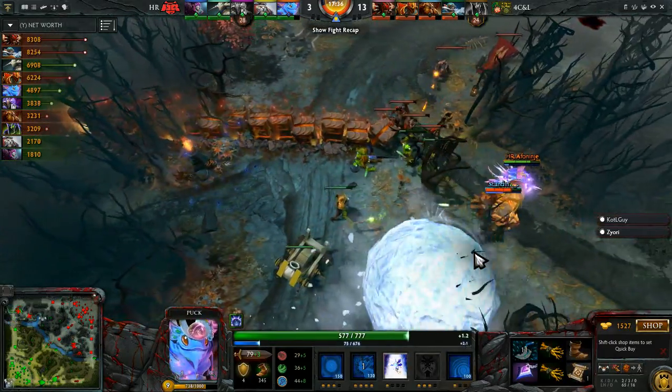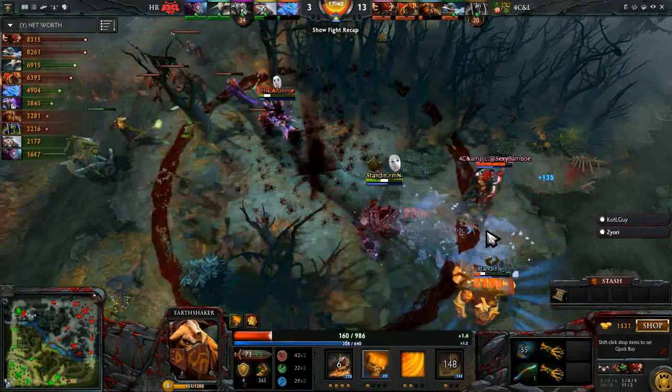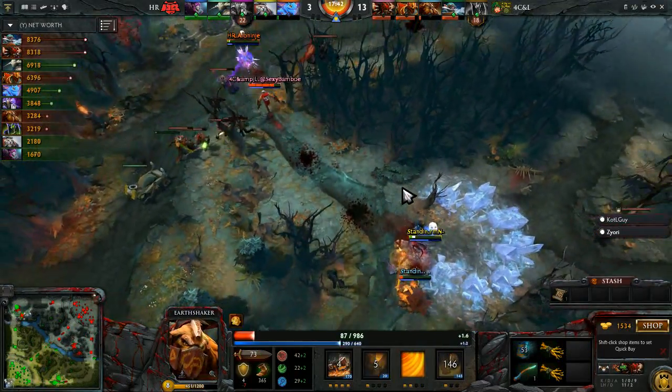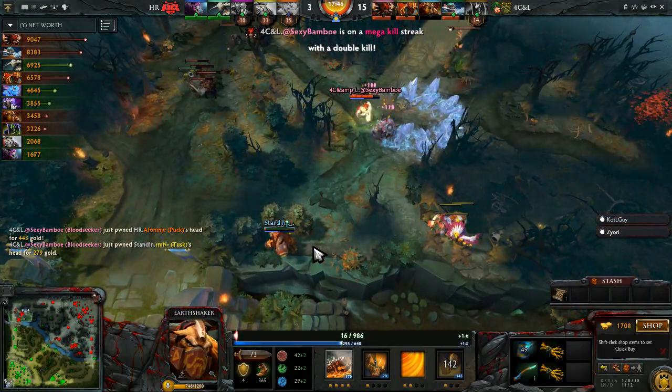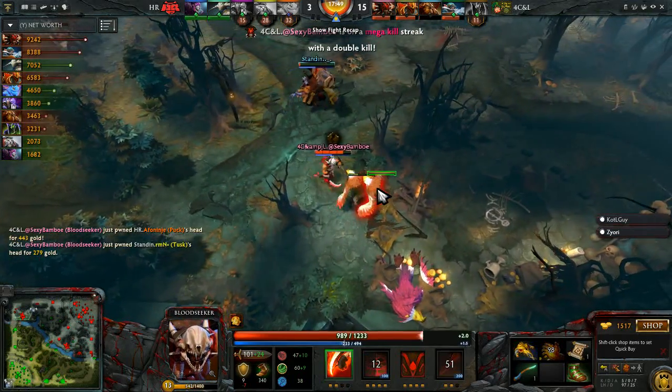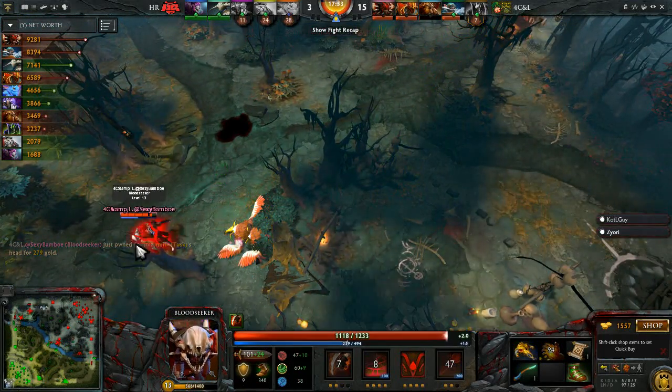Now FNNJ is possibly in some trouble here — does have a Blink Dagger, uses it aggressively, going on to EGM. RMN's here as well. But out comes the Echo Slam. Now Sexy Bambo — he'll go for the puck while EGM goes for RMN. They do finish off the Fairy Dragon. EGM is so low, just a handful of hit points. But it's a double for Bambo. Disasters all over the place for the Hellraisers.